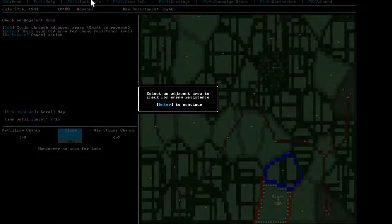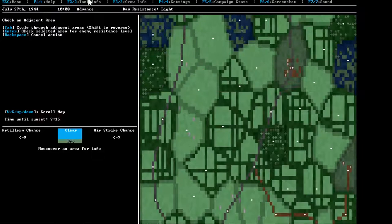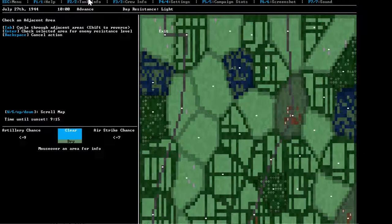At the start of any given day, you get a free scan of an area — you can essentially check an area and see what's going on. Let's see where we're trying to go first. We start in the part that says Start USA, down at the bottom — that is U.S.-occupied soil, we control that area. Our objective for the day is to get to the exit in the top left corner. We're trying to get there before nightfall. We have 9 hours and 15 minutes to get there.